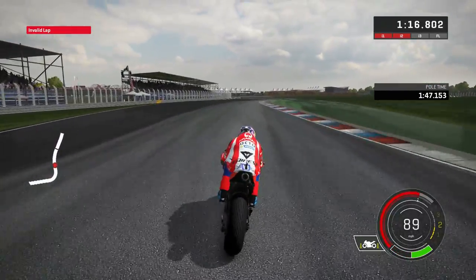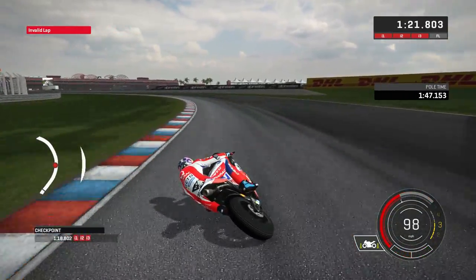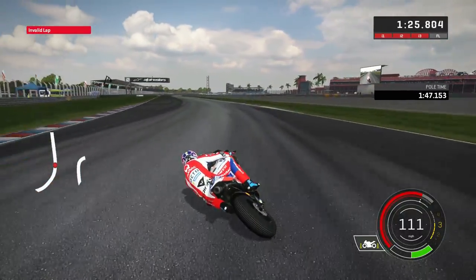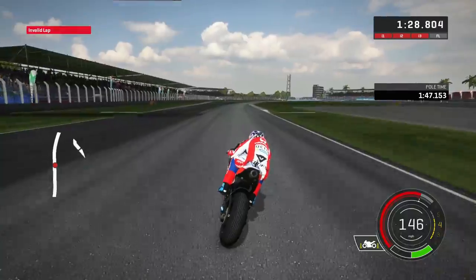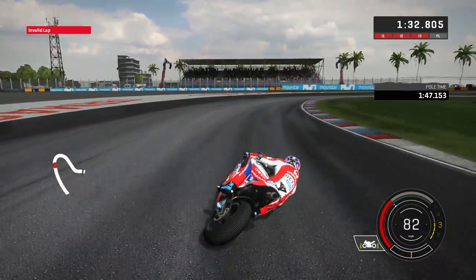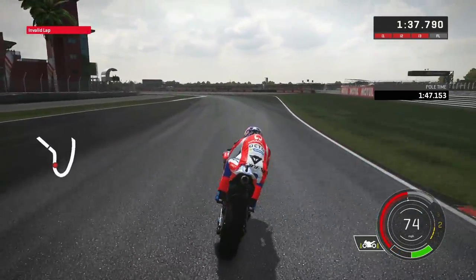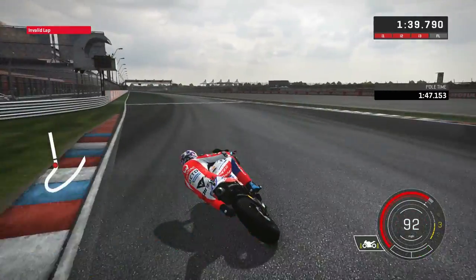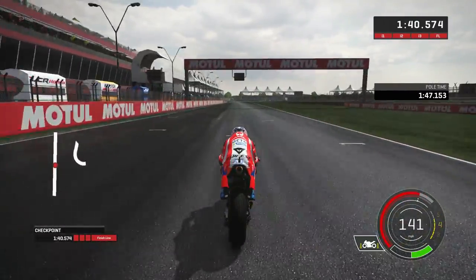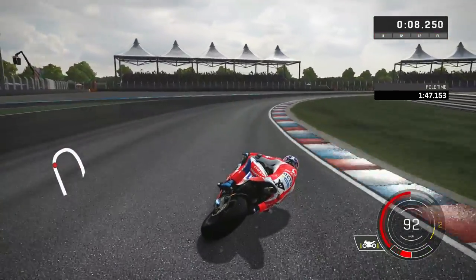Obviously you lose a lot more in real life, because in the game what happens if you lose the front? Nothing really, you just get back on the bike. In real life you know if you come off from pushing too hard you can hurt yourself. Fortunately no one really did come off and hurt themselves, especially in the race with some riding that wasn't very clean. Unfortunately no one was injured, however people's championships were definitely, maybe even ruined.